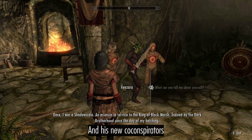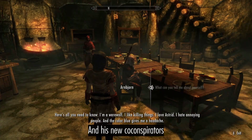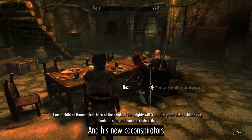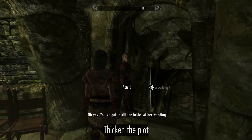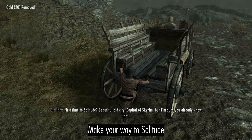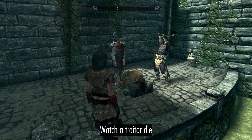Assemble your evidence against Maro and his new co-conspirator, an assassin in service to the King of Black Marsh. You've got to kill the bride at her wedding. Make your way to Solitude, watch a traitor die.